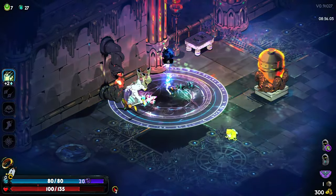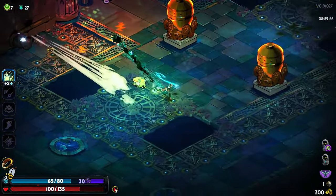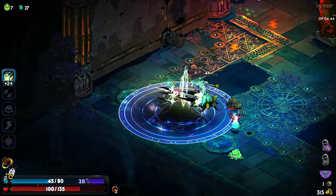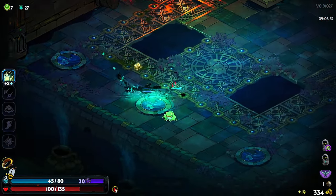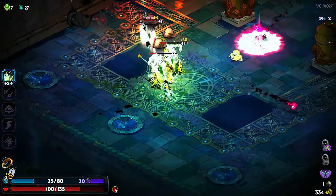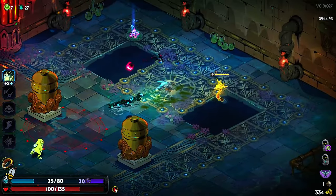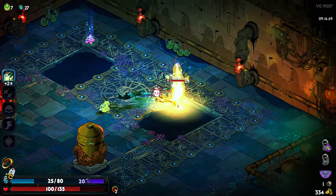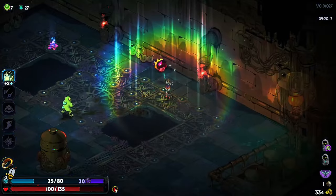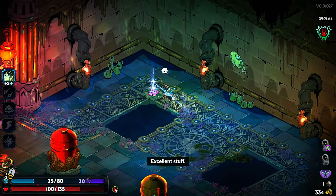I need a couple more boons — our damage isn't great. Damage is not bad, just not great. More blitz I guess. Let's go with double strike a little bit. We take the nectar.